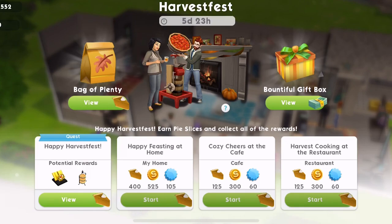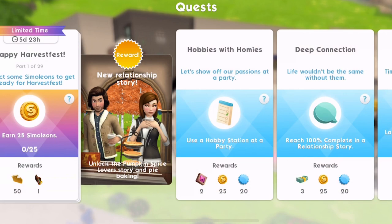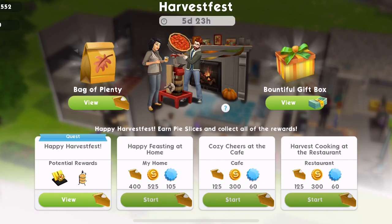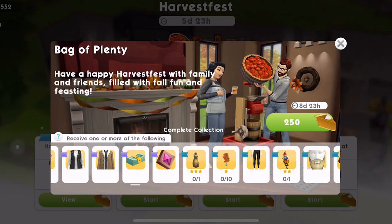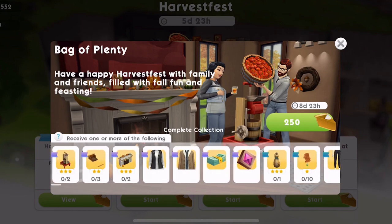Within this event — I should call it an event rather than a quest — we have a quest that is 29 parts. There's a time limit of six days, so we need to get started as soon as possible to win as many pies as we can and open as many bags of plenty as we can. These are all the prizes we have a chance of winning, and each bag of plenty costs 250 pies.